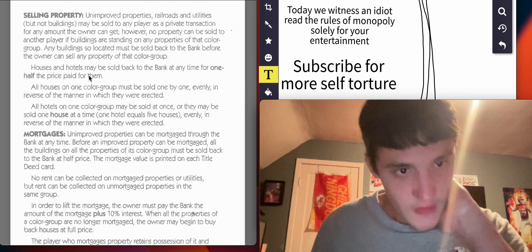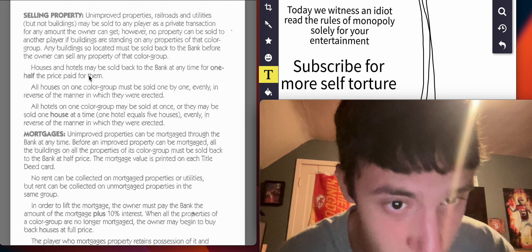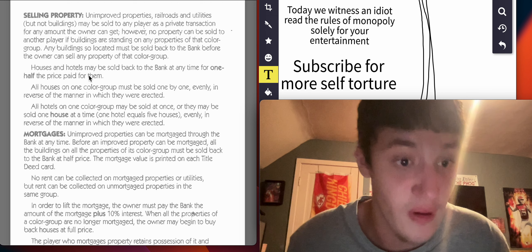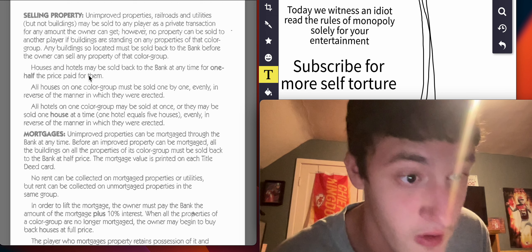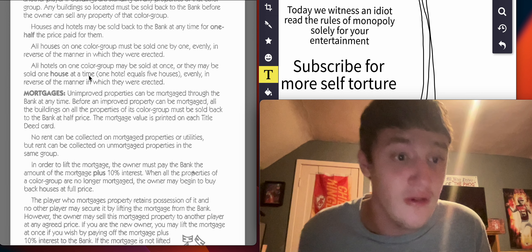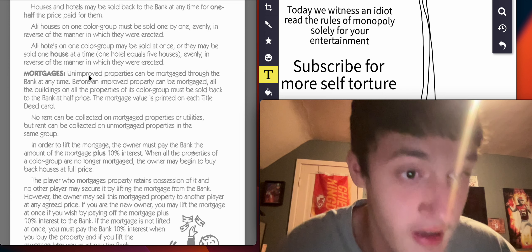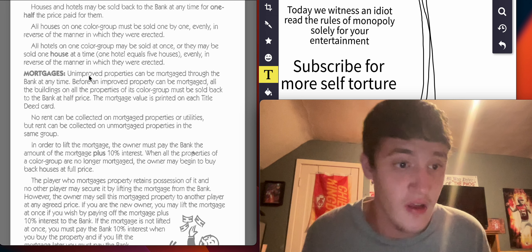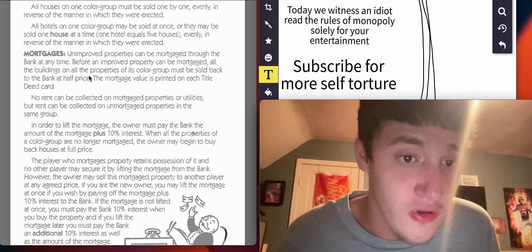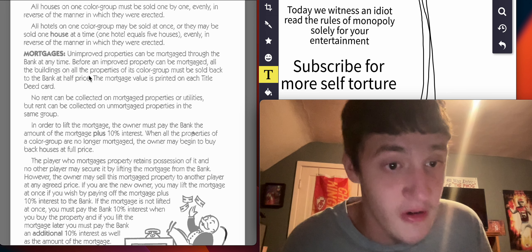Selling properties: unimproved properties, railroads, and utilities — but not buildings — may be sold to any player as a private transaction for any amount the owner can get. However, no property can be sold to another player if buildings are standing on any properties of that colored group. Any buildings so located must be sold back to the bank before the owner can sell any property of that colored group. Houses and hotels may be sold back to the bank at any time for one half the price paid. All houses on one color group must be sold evenly in reverse of the manner in which they were erected.